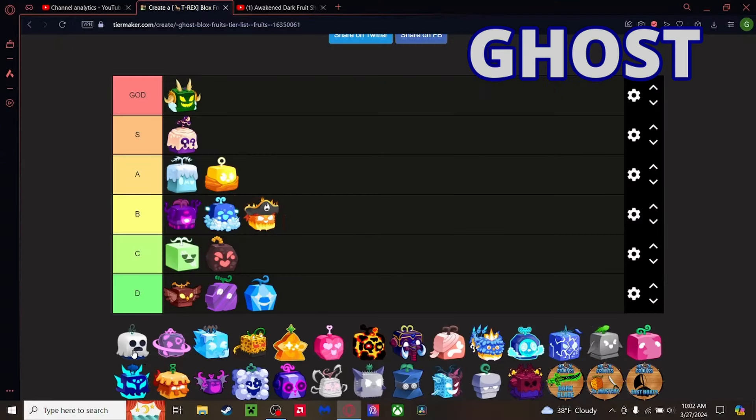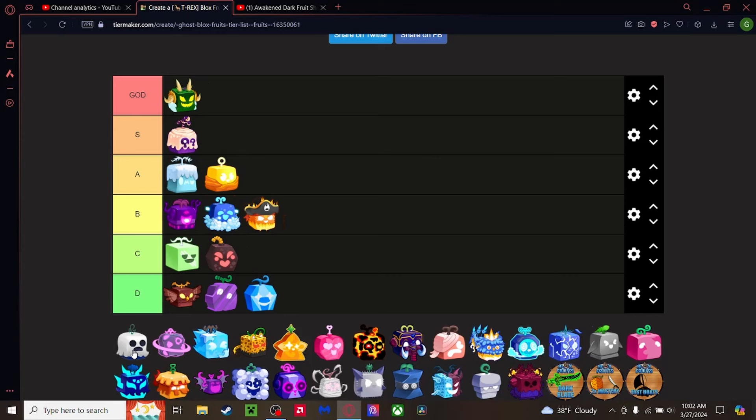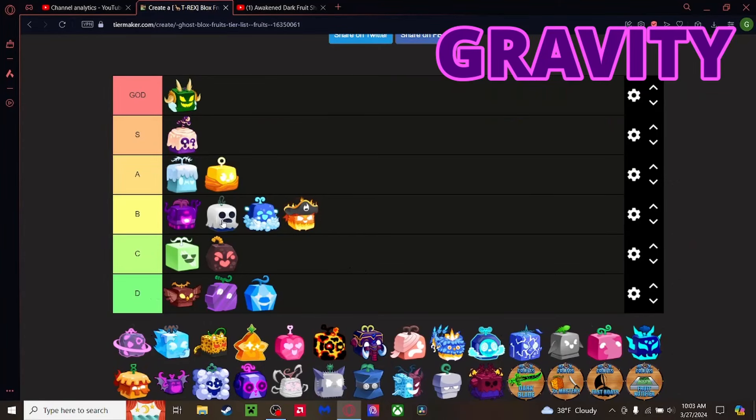Ghost fruit — this is the third fruit I ever had. I went from Flame to Light, then ate the Light fruit by accident, then moved to Ghost which was my rarest fruit at the time. Ghost is honestly not bad — it's been recently added, pretty good for PvP, the flight is decently fast, you can create clones of yourself, and there's a loud roar that does a crazy amount of damage. It's going above Control — second best in B tier, just below Darkness.